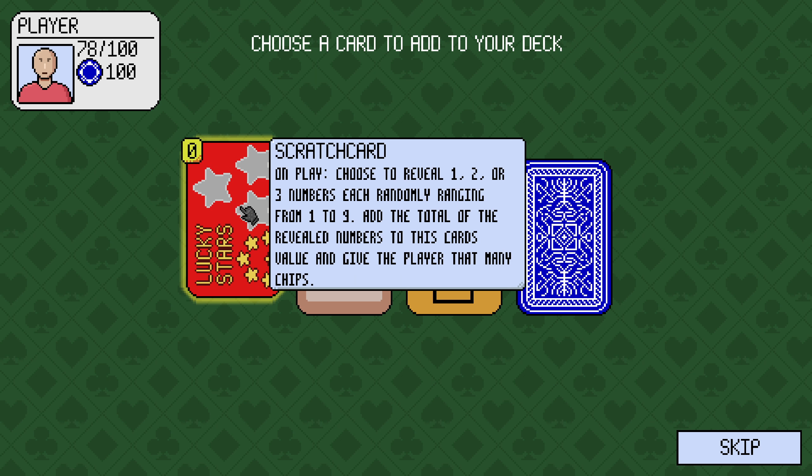Scratch card. Choose to reveal 1, 2, or 3 numbers, each randomly ranging from 1 to 9. Add the total of the revealed numbers to this card's value and give the player that many chips.